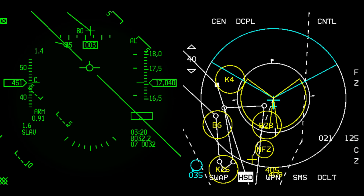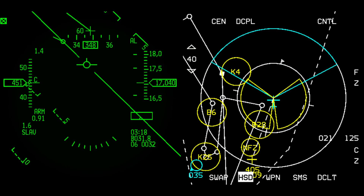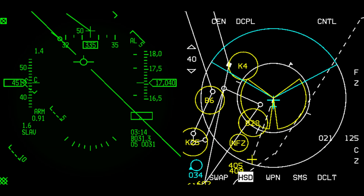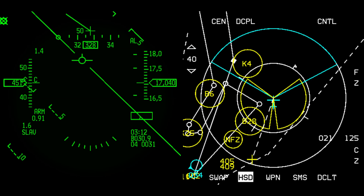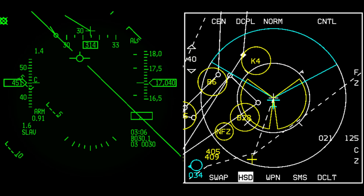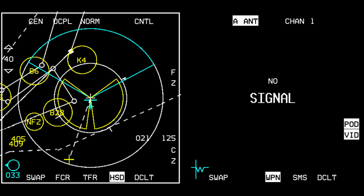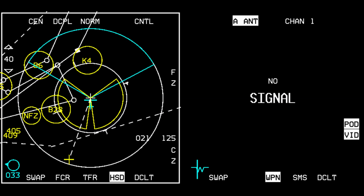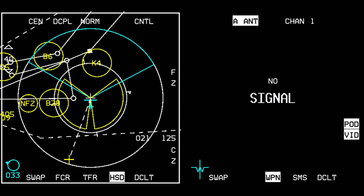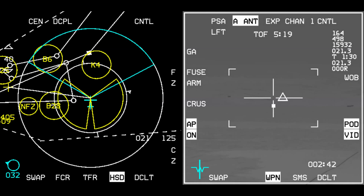The missile is in the cone but our wing is blocking the line of sight, so we're not getting it. We should be picking it up as we start to level out. I'll switch the HSD back and switch this to weapon view. Most of the things I'll do are TGP-oriented — we'll go over it quickly as we go. Everything is in the BMS manual, and some of it is also in the training mission video.